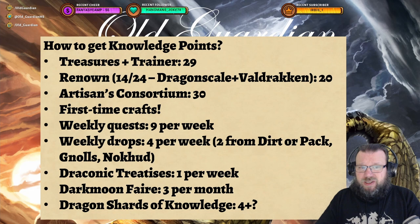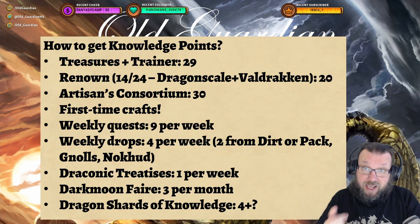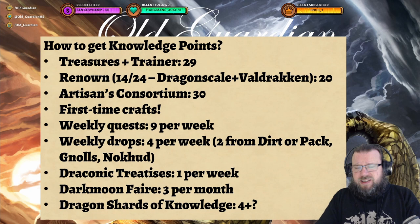Then there's points from Renown. At level 14 and at level 24 — actually with Dragonscale it's 23 — you're going to get five points from each of these. So for tailoring, that's Dragonscale Expedition Renown and Valdrakken Accord Renown, for a total of 20 points, five points at a time.